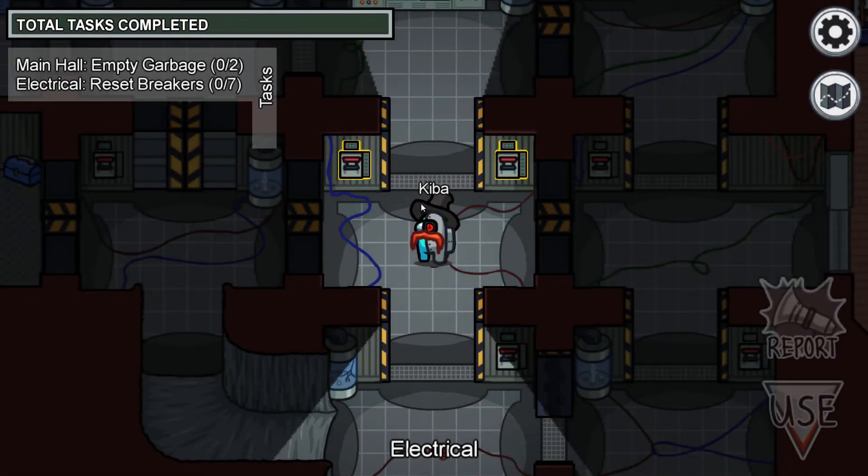Hey guys, welcome to another little tutorial video. This tutorial is about the Reset Breakers and the electrical room on the Airship in Among Us.